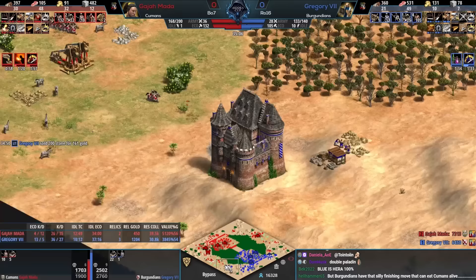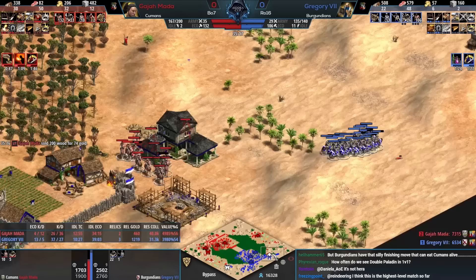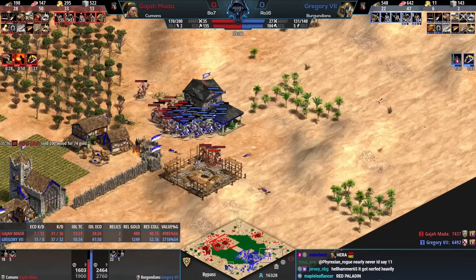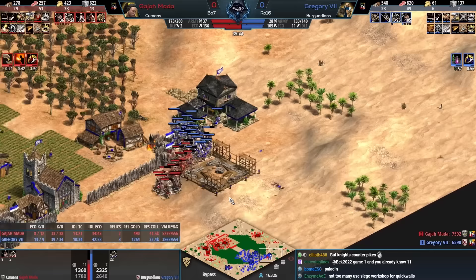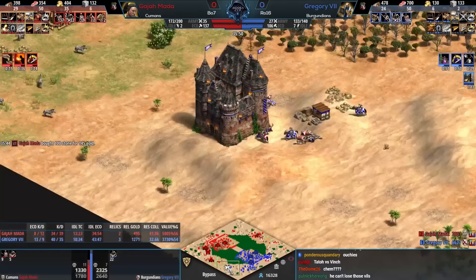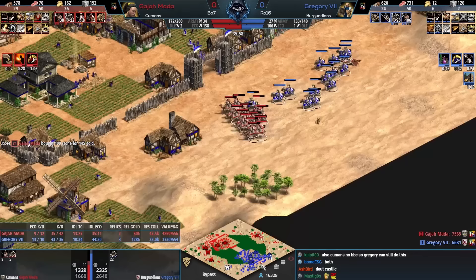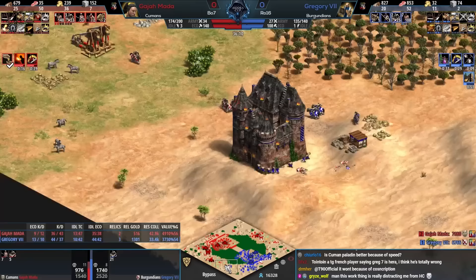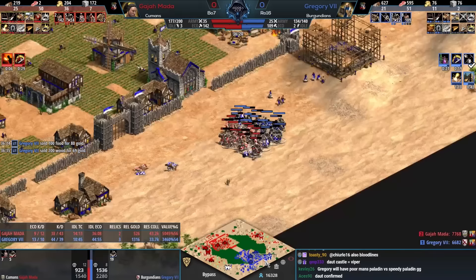There is a 20-second window for Gregory to have Paladin while his opponent does not, but most of his cavalier is being trebed on the other side. In a minute that window will close. It's just non-stop from Gajamata — on the left side, cavalier on repair villagers. Desperation from Gregory who's running out of gold. He hasn't tech-switched at all and hasn't had time to even think about it. 150 vills now for Gajamata.